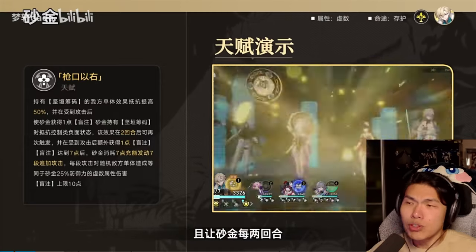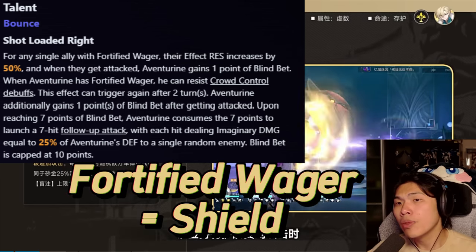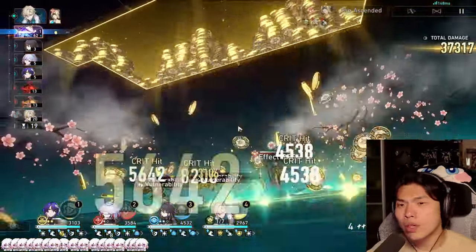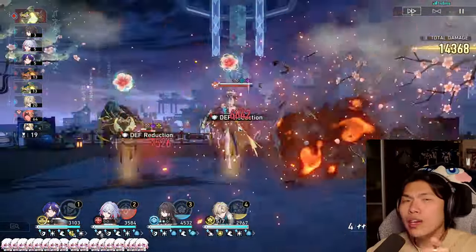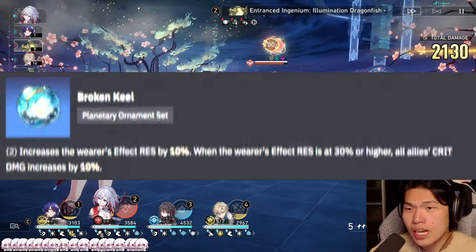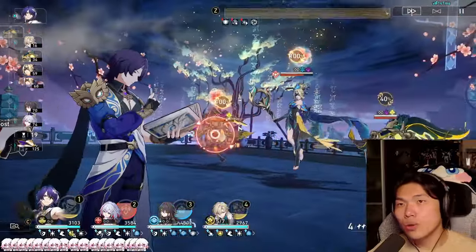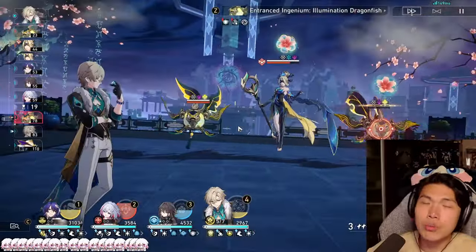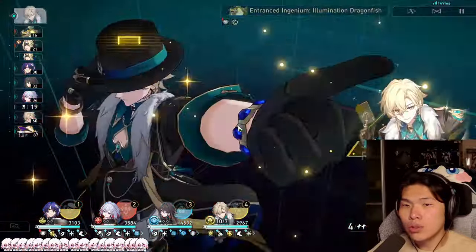For his talent, one of the most important parts of Aventurine's kit, the first part increases Effect RES for everyone with Fortified Wager — his shield — giving your entire team an additional 50% Effect RES. From 0%, 50% effect RES is not very impactful, and you could still get crowd controlled. But for units already stacking Effect RES, especially supports running Broken Keel, going from 30% to 80% Effect RES is a very noticeable difference. Your units will resist a lot of debuffs, and it also helps trigger Broken Keel's crit damage condition, which only activates at least 30% Effect RES.